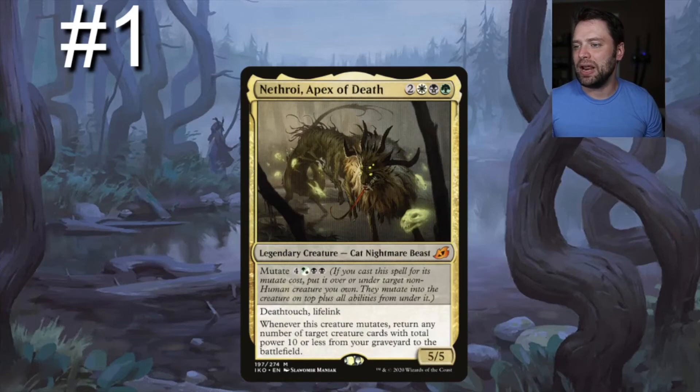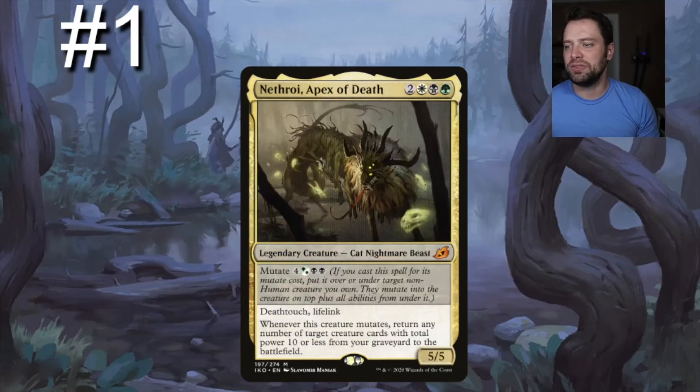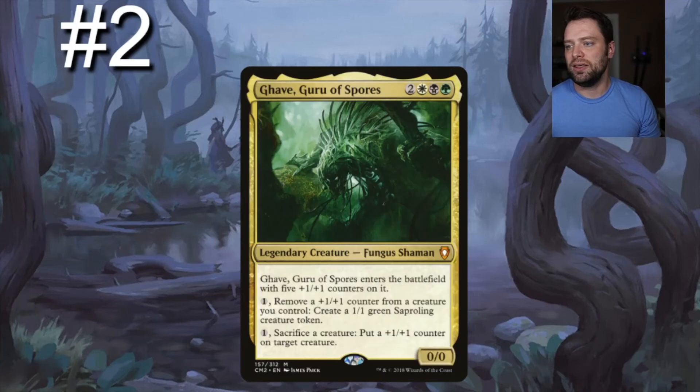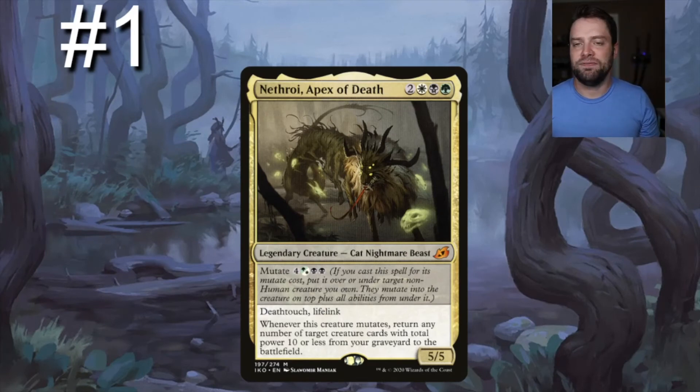Number one on our list is Nethroi, Apex of Death — one black, one green, one white, two generic, a 5/5 that can mutate for three-four generic hybrid green-black, one green-white, and double black — with deathtouch and lifelink. Whenever Nethroi mutates, return any number of target creature cards with total power 10 or less from your graveyard to the battlefield. The key is targeting zero-power creatures: Gavé has zero power in the graveyard — a free reanimate — and Scourge of Skola Vault also has zero power, so both come back with Nethroi for free.